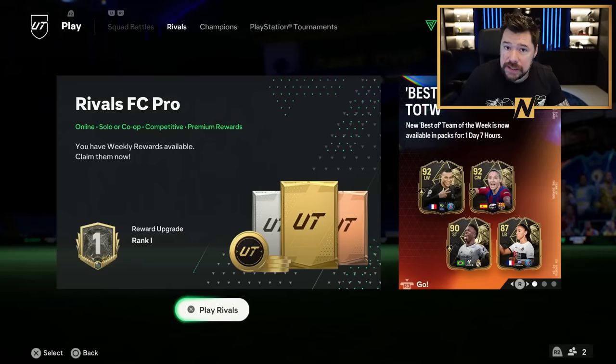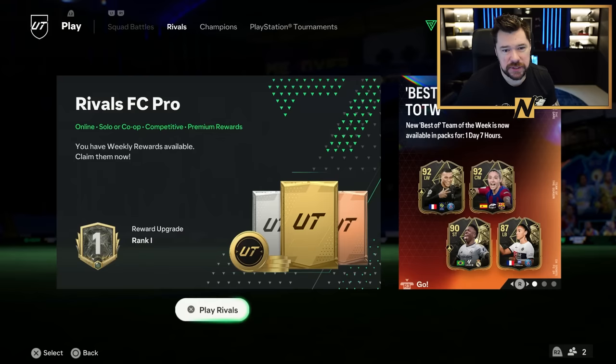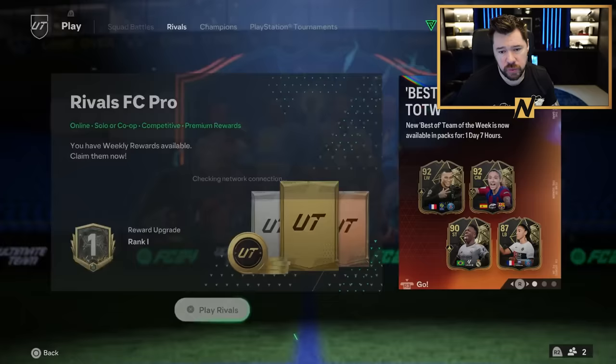What's up guys, Nepenthes here and welcome back to another episode of the Arsenal Evo RTG. Today we're going to grab our rivals rewards and have ourselves an attempt at pushing up to the elite division. If I win like four games in a row, I get there, which obviously is never easy, but I feel like I've got the right formation and the right team to do it. But first we're going to take our rewards.